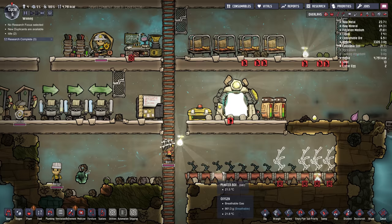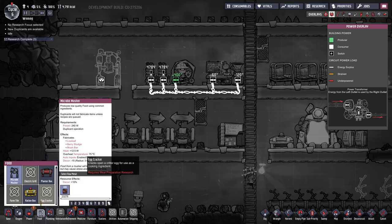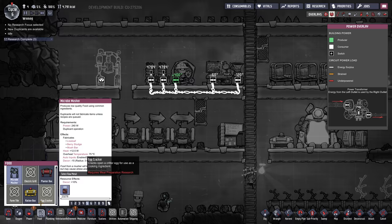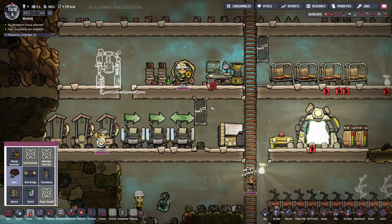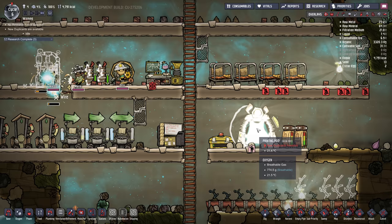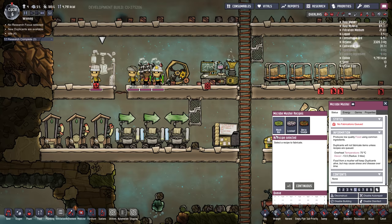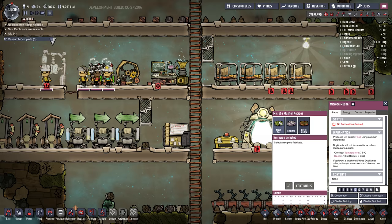Now that we're close to out of food I'm going to build a microbe musher, which lets us make some food. I'll put that right here with the other machinery, and hook it up with a wire. We have another duplicate ready but I'm not going to take them on right away. Now that the microbe musher is ready we can start making mush bars initially — they're made out of dirt and water, they're not very tasty and can cause diarrhea, but that's kind of all we can make early on. I'll set it to continuous at priority seven.